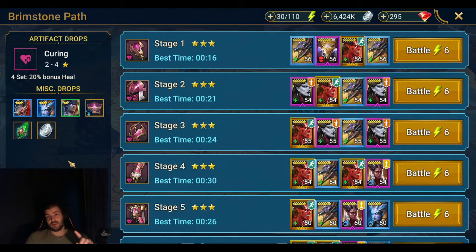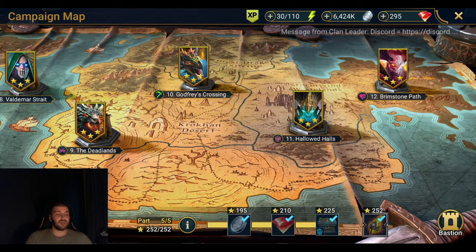Once you beat normal difficulty you get a void shard — go watch my shard pulling video, you don't want to waste that void shard. Once you get to the hard difficulty it's the exact same process again, just push your way through.